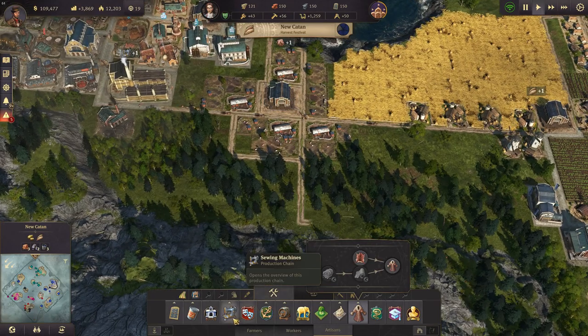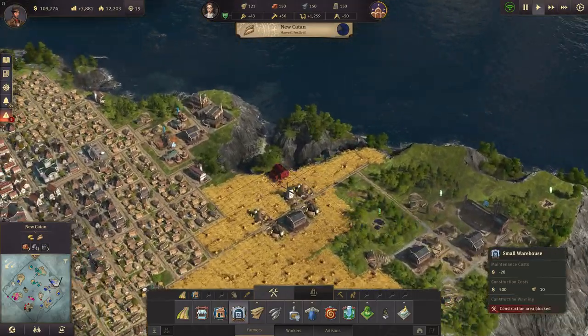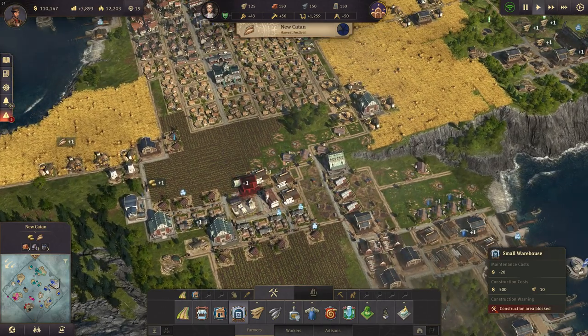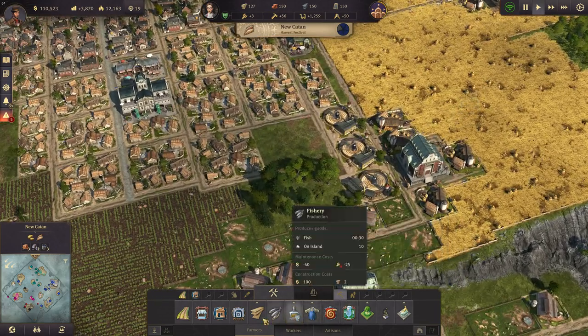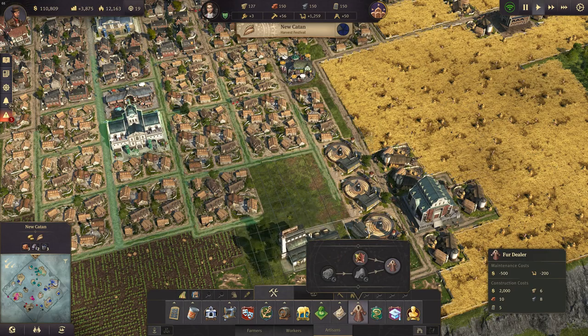All we need is a suitable spot for that. Space is going away here now — I don't have so much space anymore. It's getting more difficult with each building. So what we're doing is I'm going to destroy some of those normal buildings here that I don't need that much anymore. Plus they don't pay that much taxes.